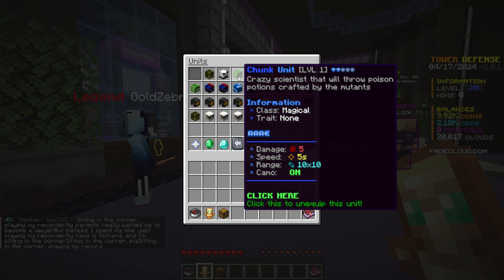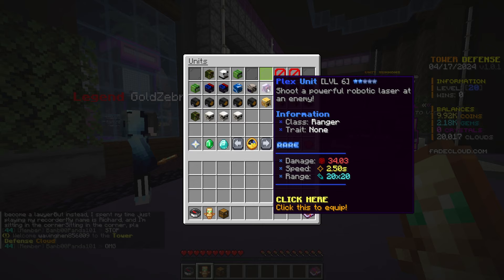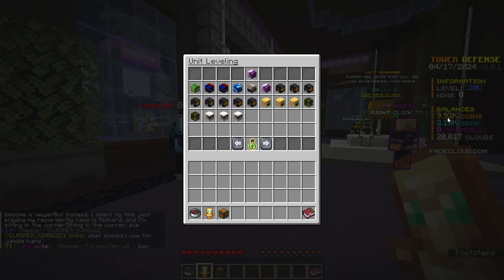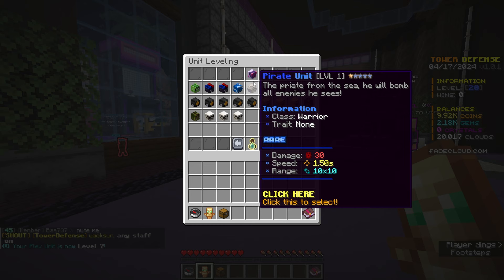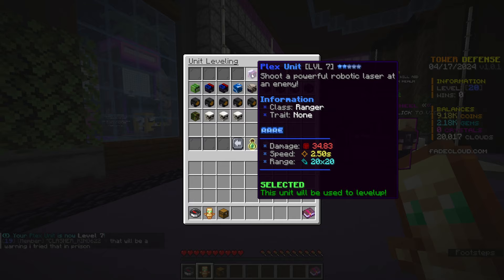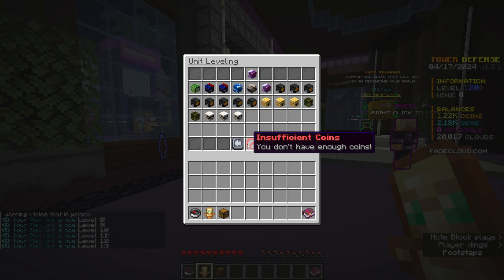I can also equip the fourth unit. There's this one unit called the Plex, which is already level six. With unit leveling, I have 9,000 coins. You use these coins to level up your units and it increases the base stats. So right now we have 34.03 damage. If I upgrade this one time, it now has 34.83 damage. The reason I'm really focusing on this Plex unit is because the range, speed, and damage is absolutely insane.